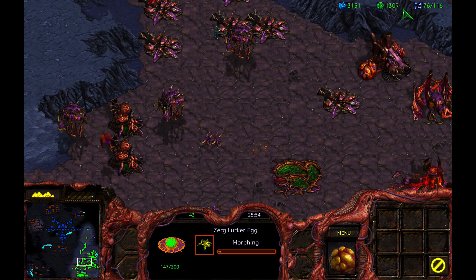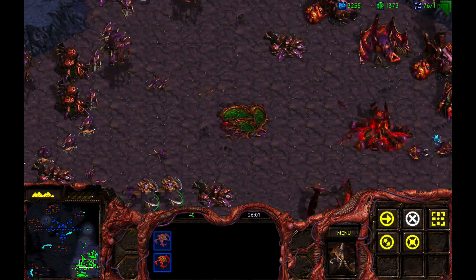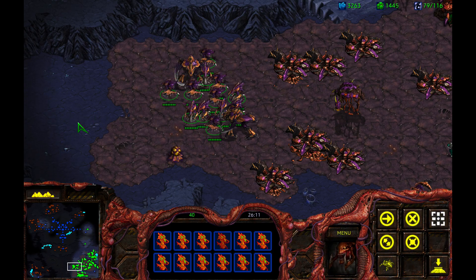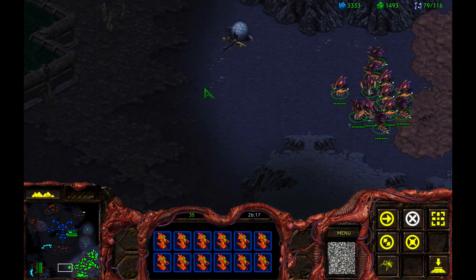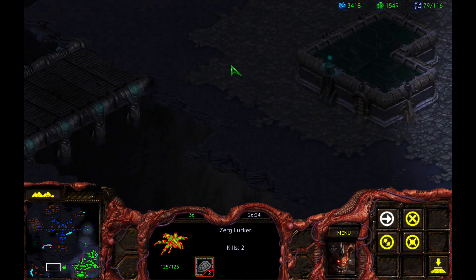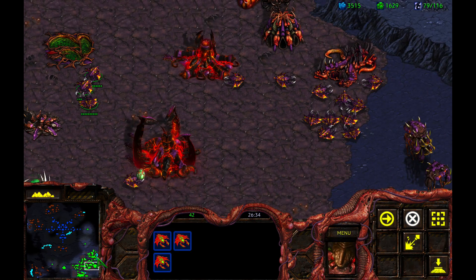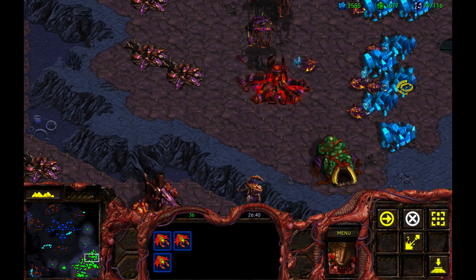Where did those Defilers go? Did I not make any? I thought I made some Defilers. I definitely want some Defilers. Now there's a small little base here that we actually want to take next. I'm going to plant a lurker right here — that's going to give me just a little bit of backup. Oh, all these drones are done. Now we definitely really need to take that base so we can get all my drones working again.